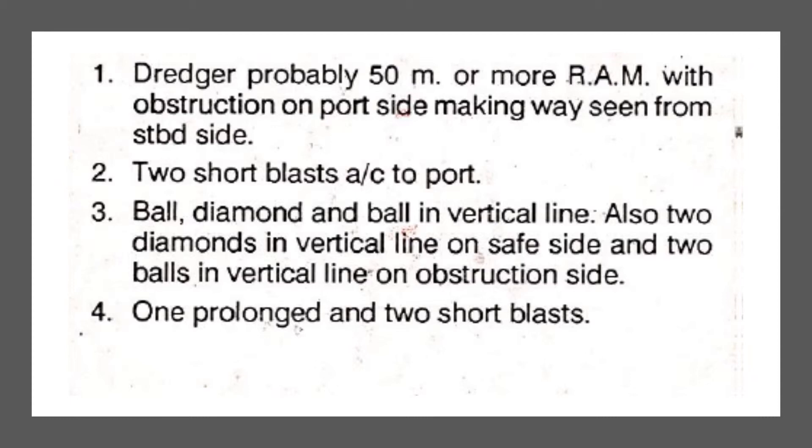The day signal for this vessel is a ball-diamond-ball to indicate restricted ability to maneuver. Two diamonds in a vertical line are on the safe side (port side), and two balls in a vertical line are on the obstruction side (starboard side, not visible from this aspect). The fog signal is one prolonged blast followed by two short blasts.